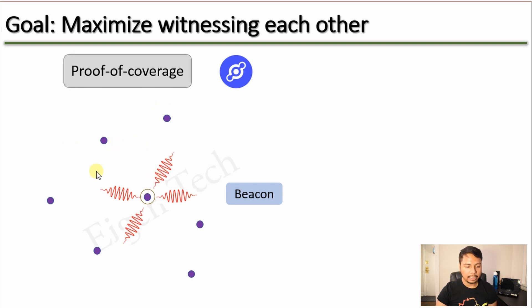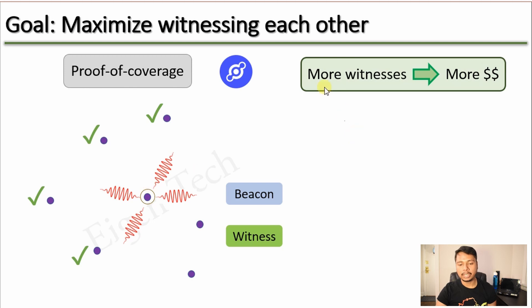That signal is received by other Hotspots in its neighborhood, and if they can validate that the signal came from Hotspot 101, it will be called a valid witness. To perform these activities, your Hotspot and other Hotspots will receive HNT as a reward — your Hotspot earns HNT for sending the Beacon signal, and other Hotspots earn HNT for witnessing it. There could also be Hotspots that did not receive or could not validate the signal, giving rise to an invalid witness. If your Hotspot acts as a witness for other Beacon signals, you will also earn HNT.